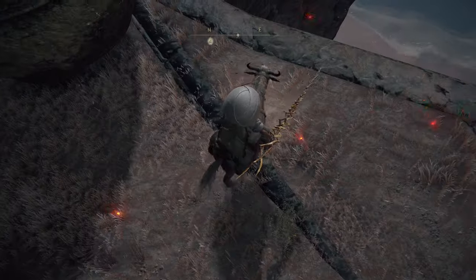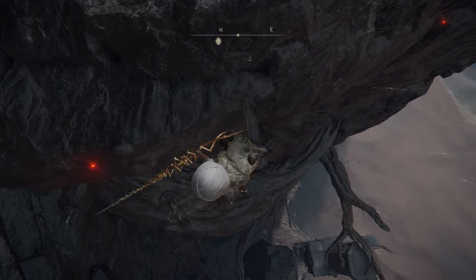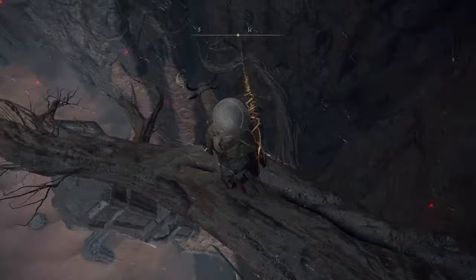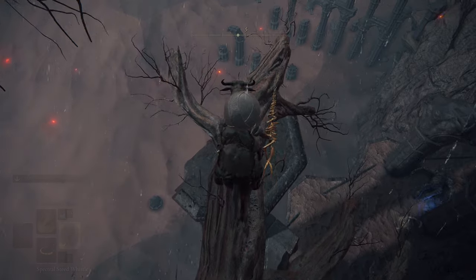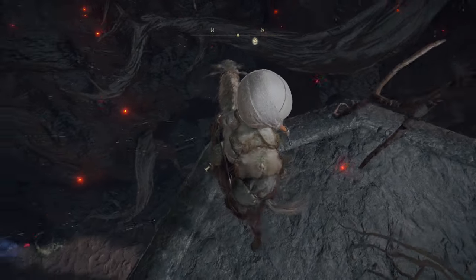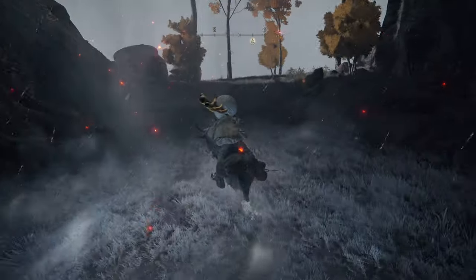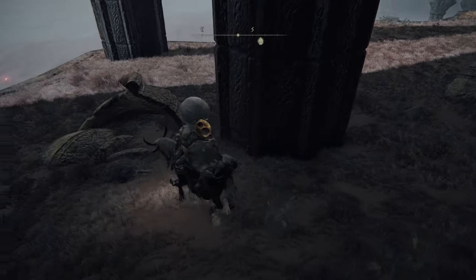I'm going to show you how to get down two ways — one is the original intended way, and the next is using the jump boost with Torrent. You can use Torrent on the very edge of the jump boost, and then you want to do a double jump on the very last second once you're near the edge, and it'll take you all the way down to the bottom.